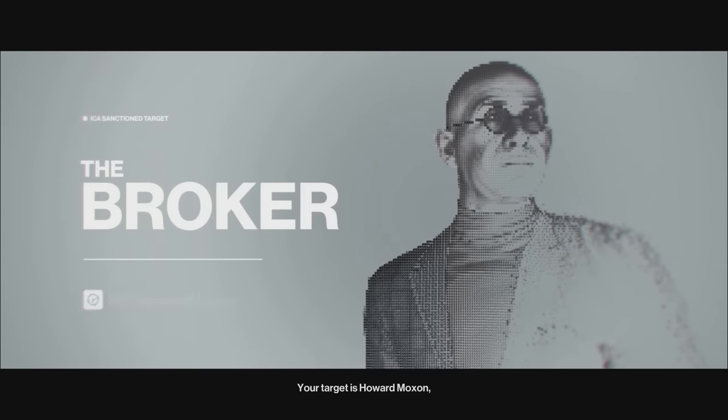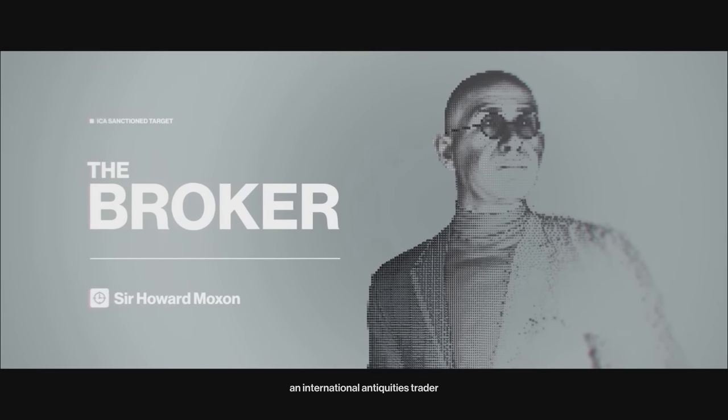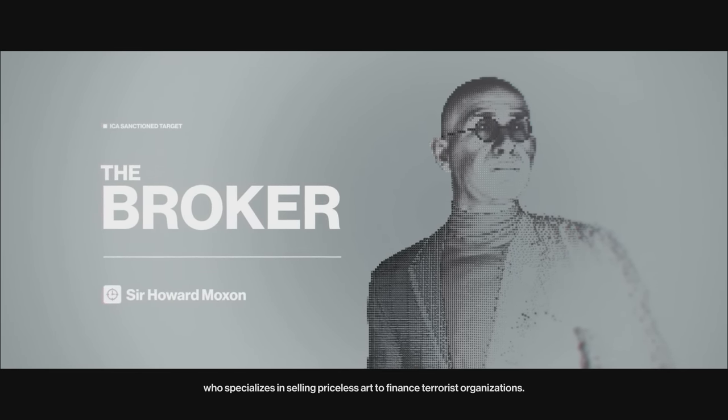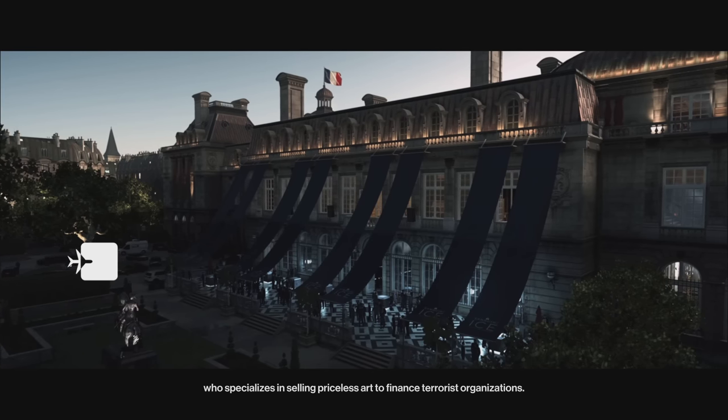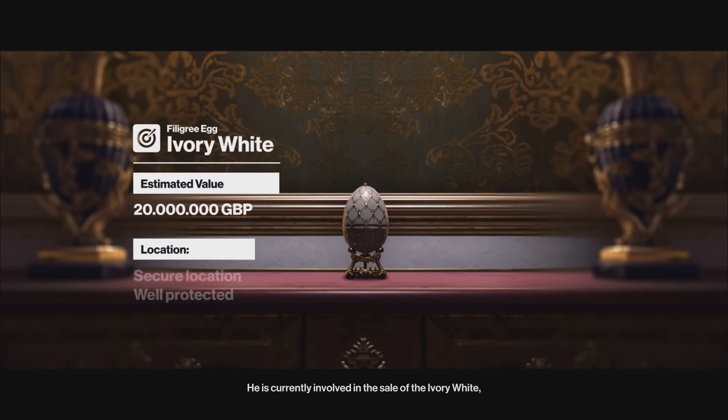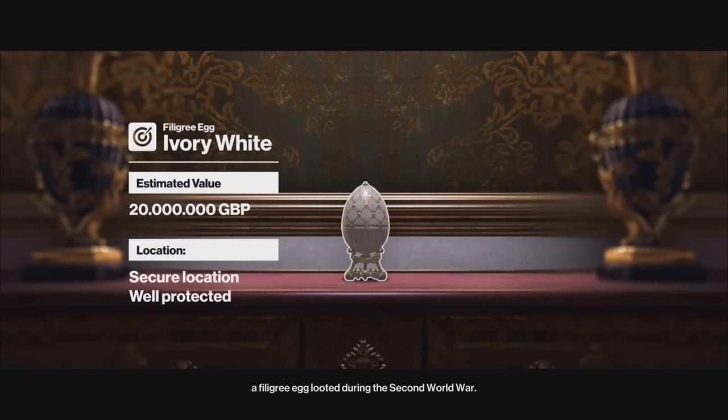Good afternoon, 47. Your target is Howard Moxon, an international antiquities trader who specializes in selling priceless art to finance terrorist organizations. He is currently involved in the sale of the Ivory White, a filigree egg looted during the Second World War.